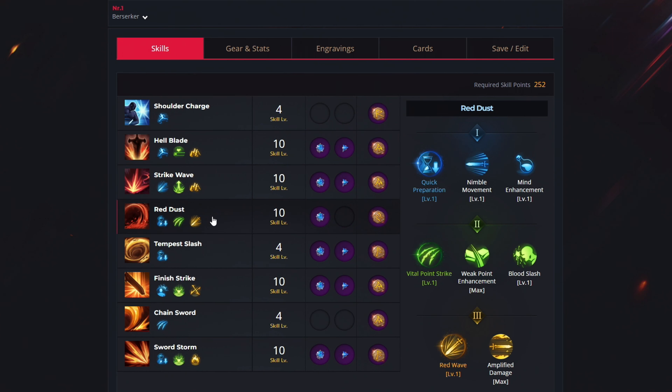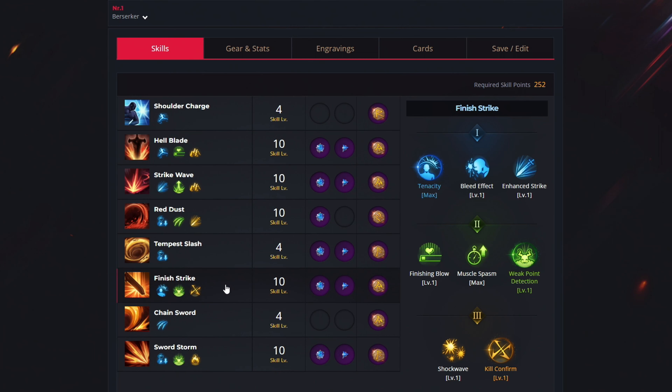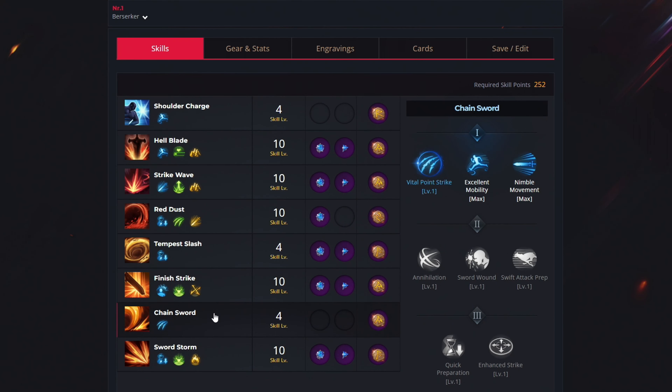For the fourth ability, red dust, use 10 levels to unlock quick preparation, vital point strike and red wave, get the cooldown reduction gem, and the bleed rune. For the fifth ability, tempest slash, use just 4 levels to select quick preparation, get both gem types, and the overwhelm rune. For the sixth ability, finish strike, use 10 levels to get tenacity, weak point detection and kill confirm, get both gem types, and the gale wind rune. For the seventh ability, chain sword, spend 4 levels to unlock vital point shark, no gems needed, and the gale wind rune.